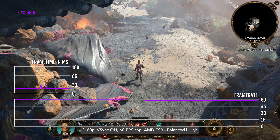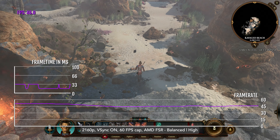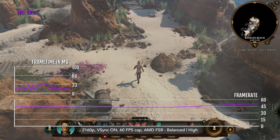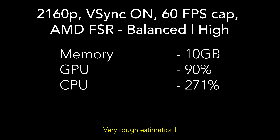Playing at 4K high is possible, but it's best to still have AMD FSR on balanced. Also make sure V-Sync is on and a 60 FPS cap. In this state you'll use 10 gigabytes of RAM, 90% of the GPU, and 271% of the CPU — it saturates almost three cores.